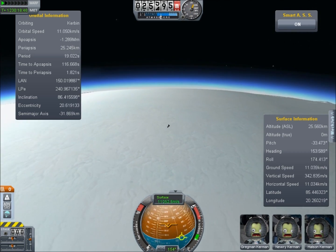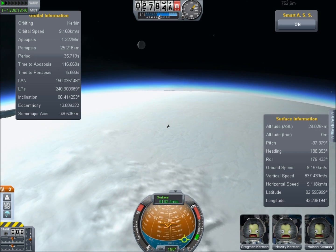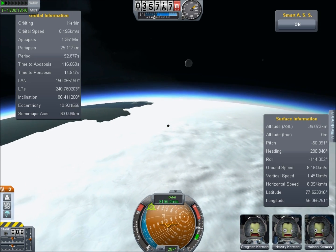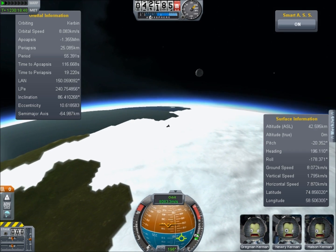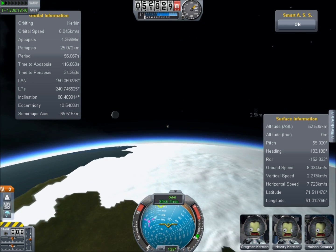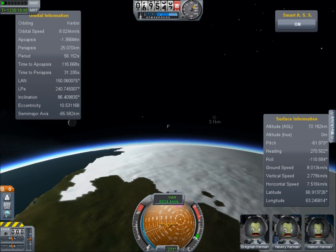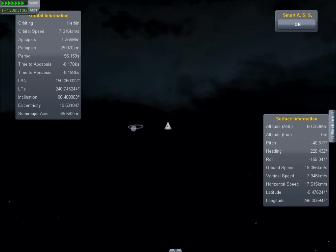Unfortunately I kind of messed this up and they both skip through the atmosphere and come out at quite an alarming clip. It turns out that these things will skip right out the other side of the sphere of influence — they're going so fast. There's going to be no capture here. It turns out that about 9 kilometers per second velocity relative to Kerbin is enough to put them on a sun-grazing trajectory again. So yeah, this is the most obtuse sun-diving maneuver ever, I imagine.